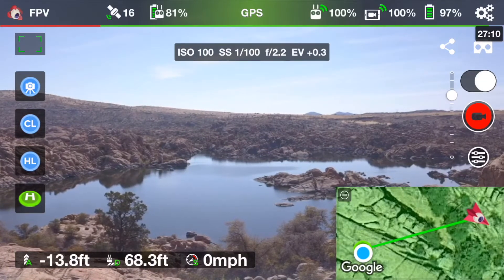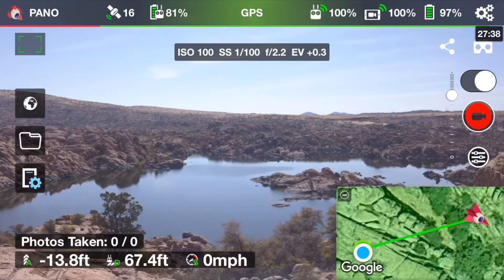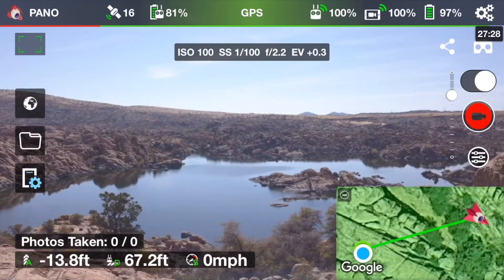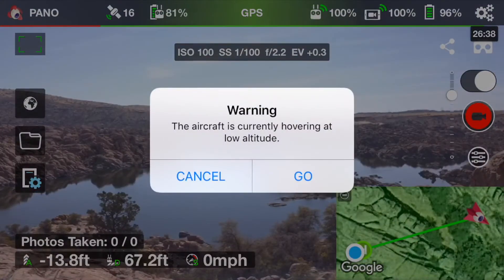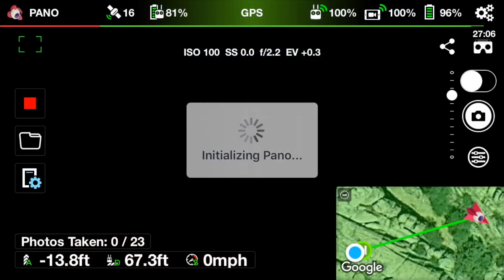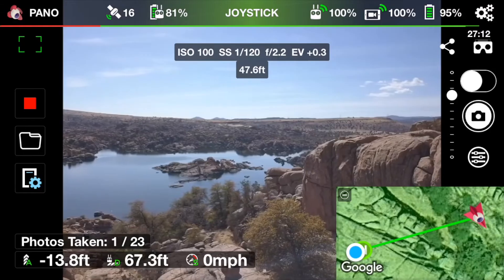So up on the FPV button, we're going to click that and we're going to do a Pano. On the left-hand side, you can see that the screen changed — we've got some different buttons. I'm going to use Litchi's preset up one, that's a little globe right here, and we're going to do an auto Pano. It's saying low altitude but I'm going to tell it to go because it's below me, but I'm standing up on top of a crazy cliff. Here it goes executing its Pano now.